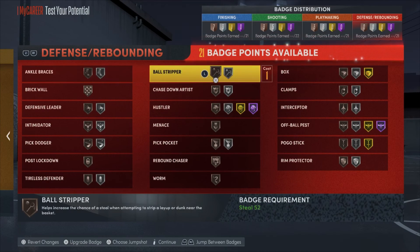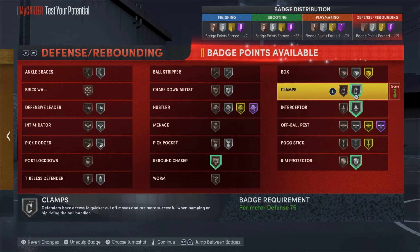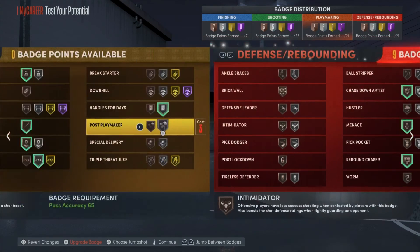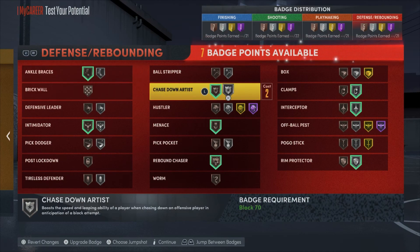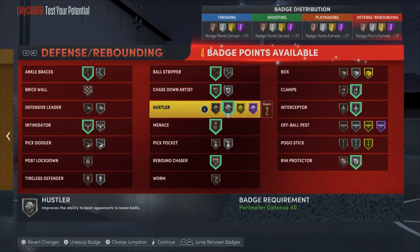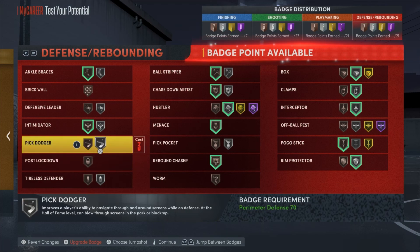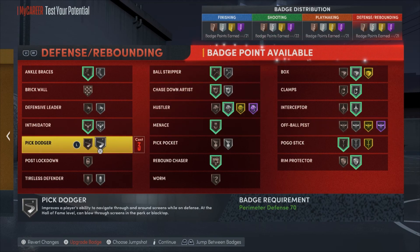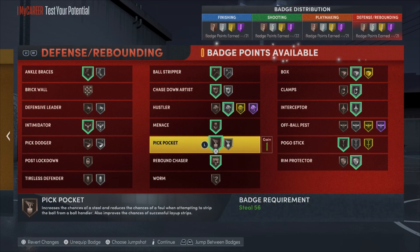For defense, you gotta turn rebound chaser on, gotta get your chase down on. Put your hustle on silver. Make sure you got some boxes on — this is gonna work. I want to get that extra jump in. You're not gonna be stealing much, but I guess if you want to play that way you can. Or you can put it right there on chase down.